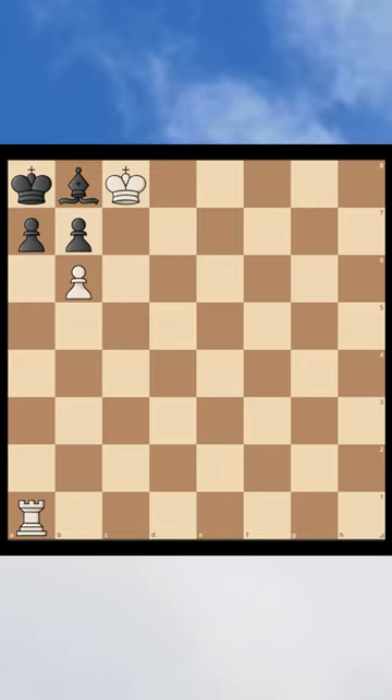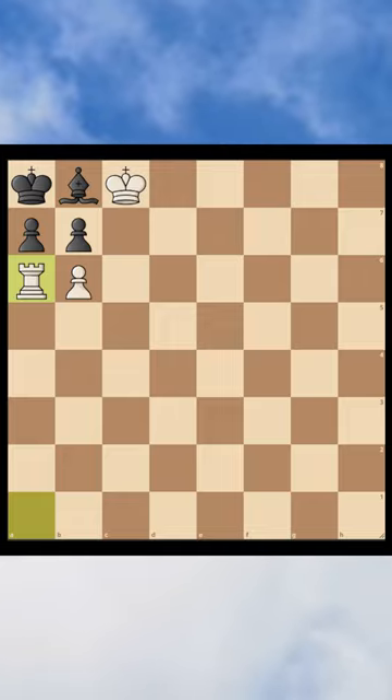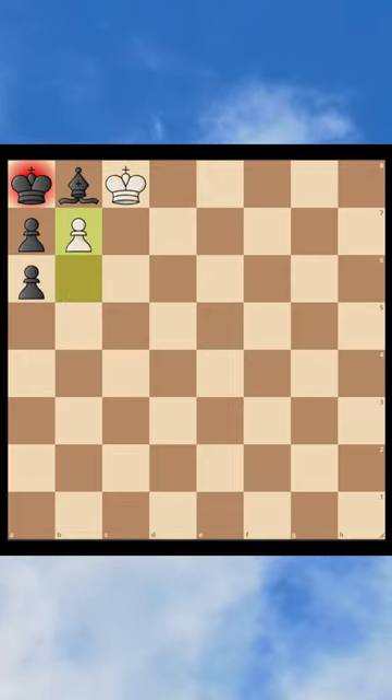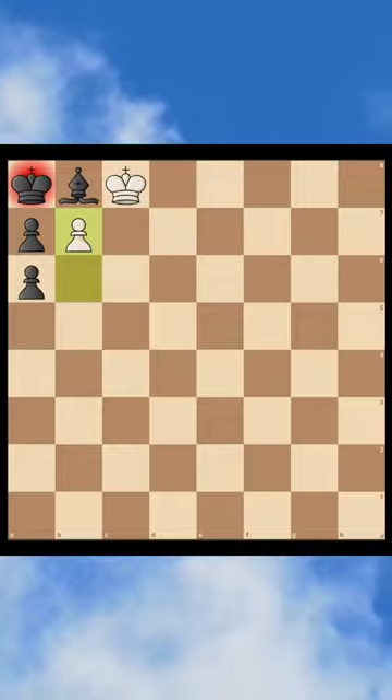So the best move for white in this position is Rook A6. Black doesn't have any other option but to take our rook, and after that we have a beautiful B7 checkmate. Thank you for watching and see you tomorrow with another puzzle.